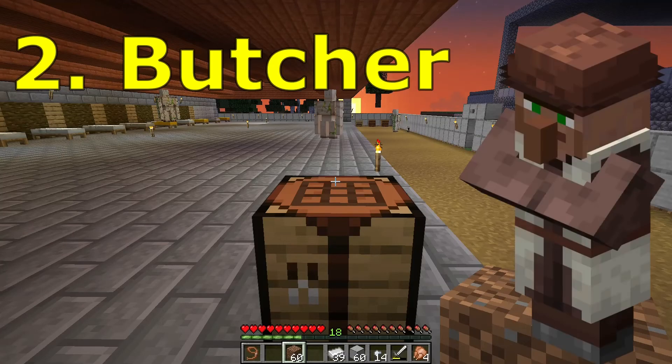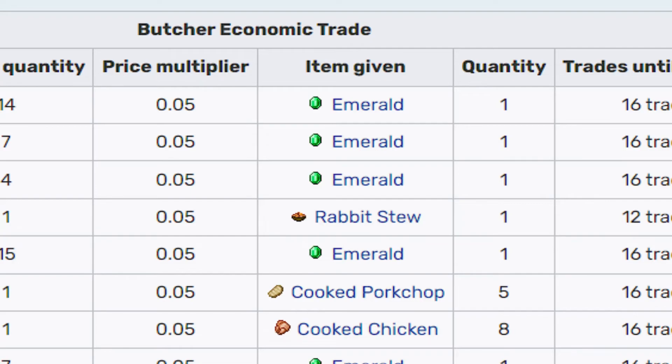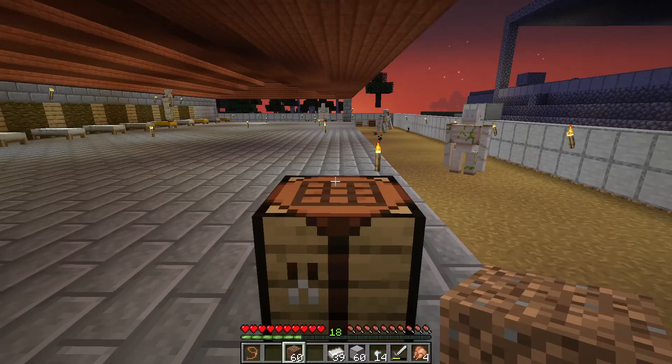The second one is the butcher, which we want to use this method for. We give them raw meats, then we get emeralds. Other than emeralds, you give them rabbit stew, cooked pork chop. You also give them cooked fruits and dried kelp, and they give you emeralds.